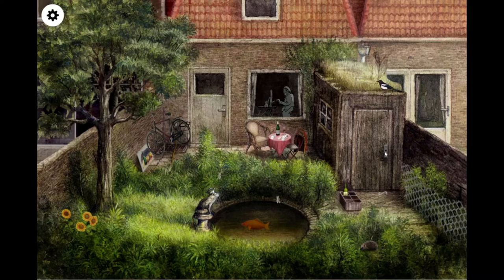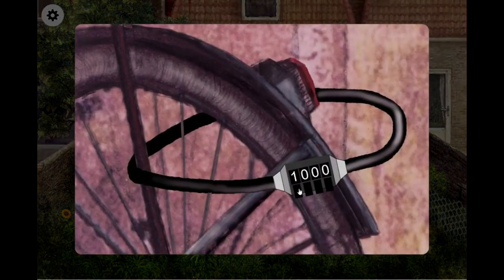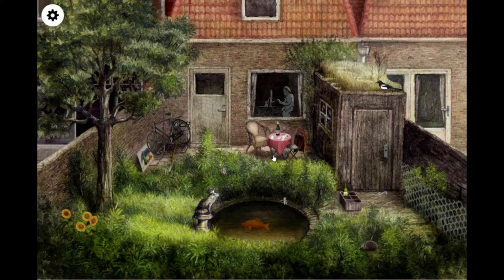I just broke it. Is this the code? It's an arrow pointing to this one. Let's try this. Two... zero... one... two. How can I enter? I don't know what to do with that. But he's here.